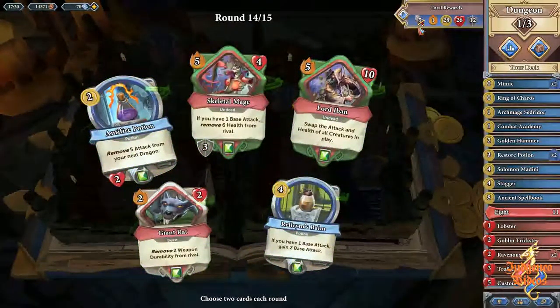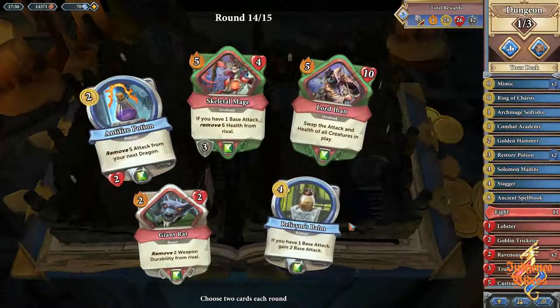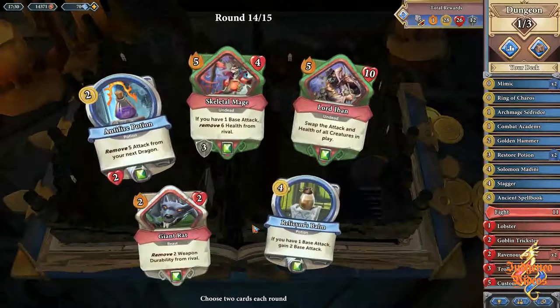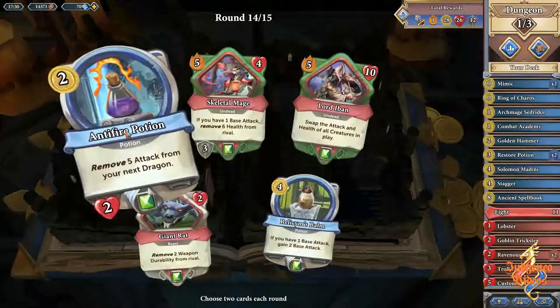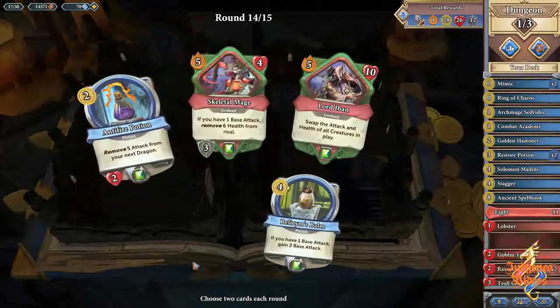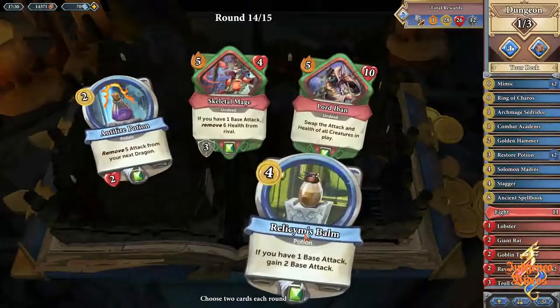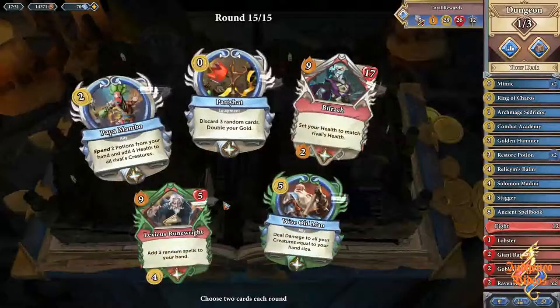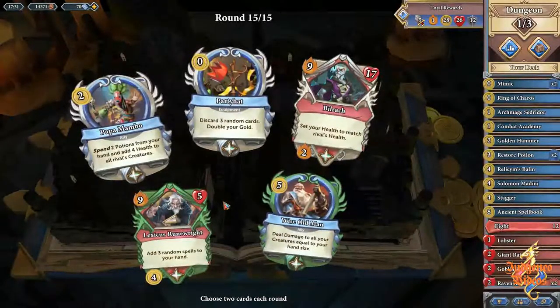We really want some more base attack — it's unfortunate we haven't got any. 'If you have one base attack, gain two' — well we're not going to be able to use that. 'If you have one base attack' — this is a pain. Antifire — let's go for the Rat anyway, and we'll go for the Balm. We might get grief to be able to use it.